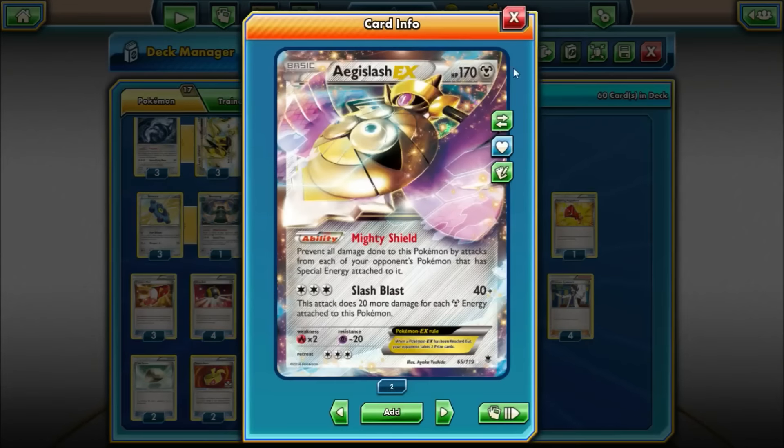For the last of our attackers, we have one Aegislash EX. We're using it mainly for the ability Mighty Shield — preventing all damage done to it by your opponent's Pokémon with special energy attached. Lugia is not a very efficient attacker against Night March, which is another very popular deck. All they need is one attachment to knock out your Lugia, and your Lugia needs three or four energy to use Flash of Destruction against a Fighting Fury-belted Mew or Pumpkaboo. Aegislash buys you a couple of turns to take knockouts before they can respond.